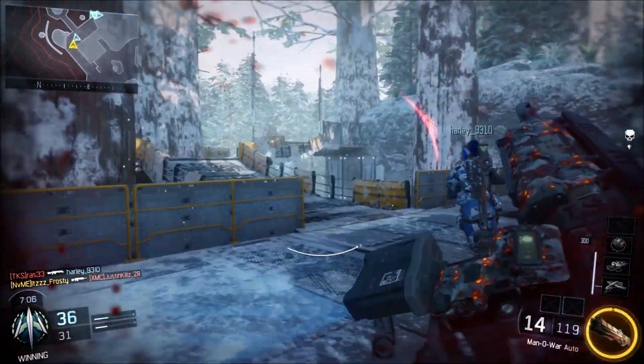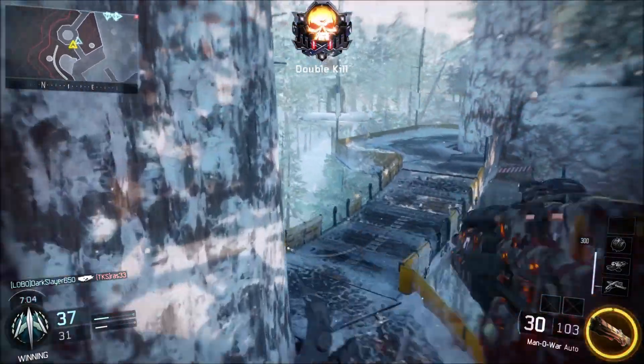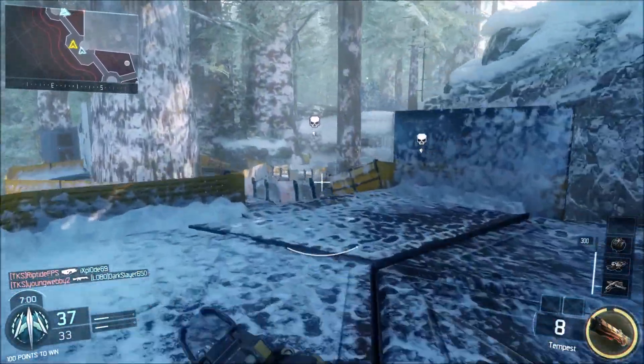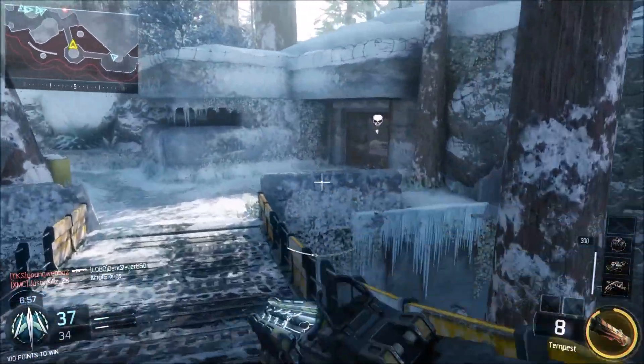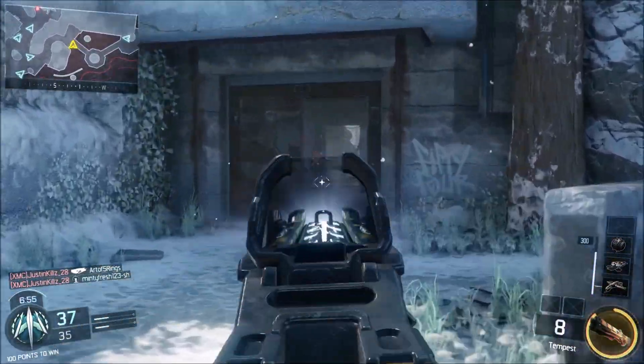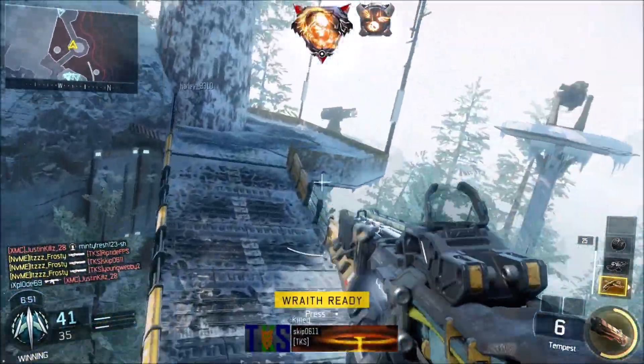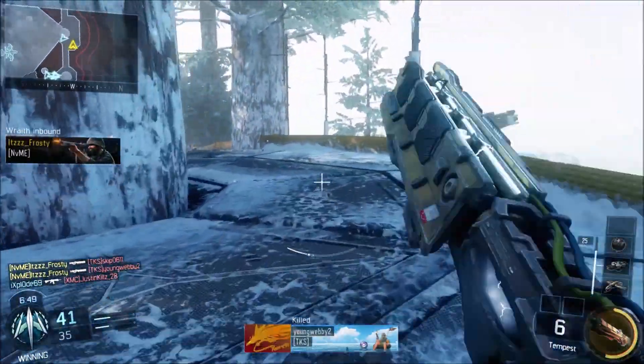In this video I'm using the Manowar. I'm pretty sure I was running Quickdraw, High Cal, Fast Mags with ELO, and then probably Afterburner, Fast Hands, Scavenger. I probably didn't have a perk on, just with the amount of attachments I had, because this game has a Pick 10 unlike World War 2, which is what I normally upload.